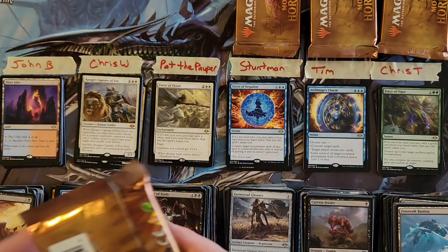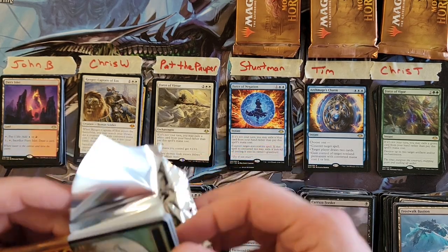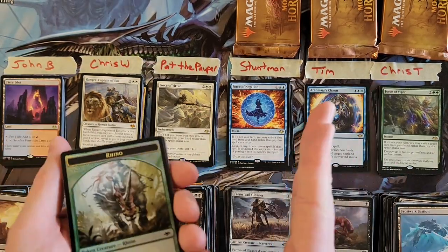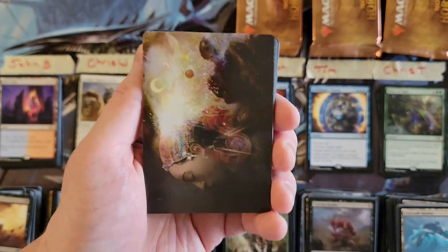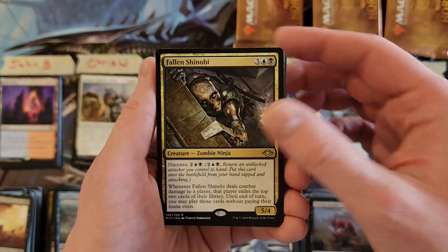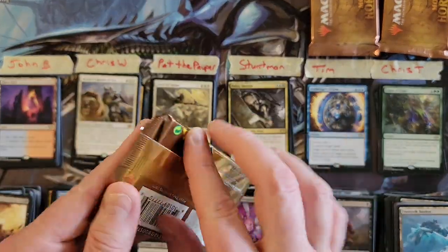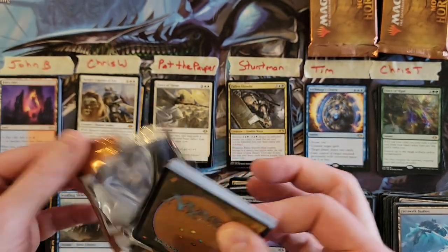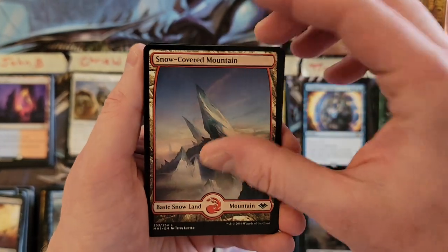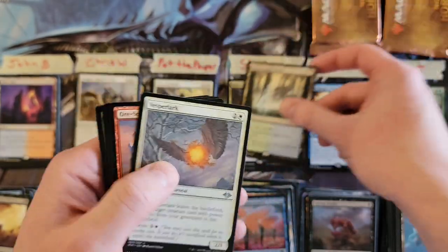Stuntman, there are six more packs left and two more mythics. It's always amazing — sometimes in videos everybody in the front half gets all the juice, sometimes everybody in the middle gets it. You shuffle the packs, you never know, then you divvy them out. Fallen Shinobi — the zombie ninja. Last pack, Stuntman: mountain, Stirring of the Skies, Waterlogged Grove — our fourth horizon land of the box.